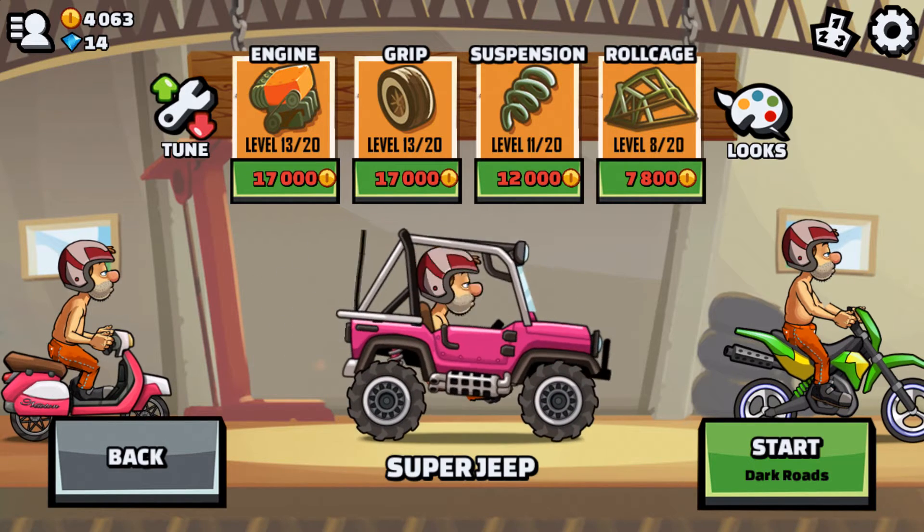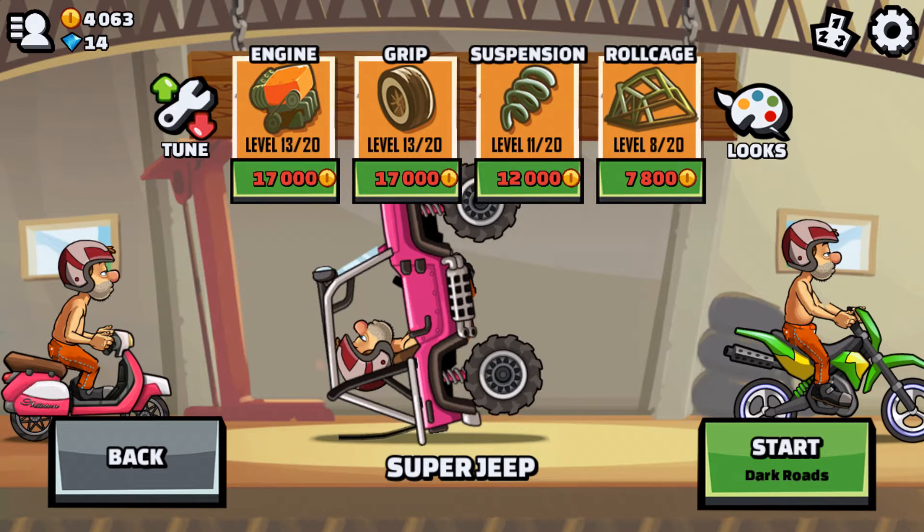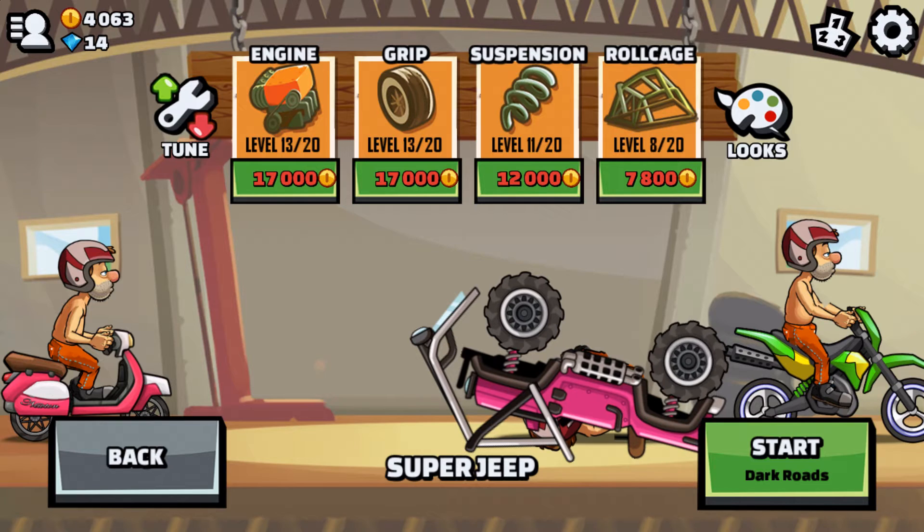The upper roll cage obviously protects the driver. But as you can see, I literally break the roll cage as well as Bill's neck — the driver itself.